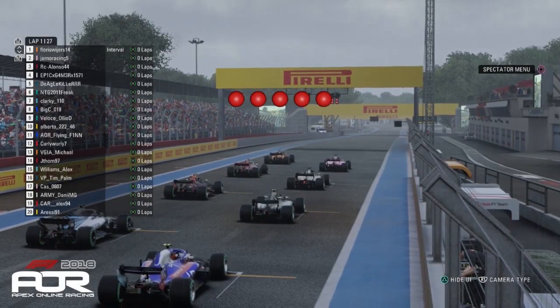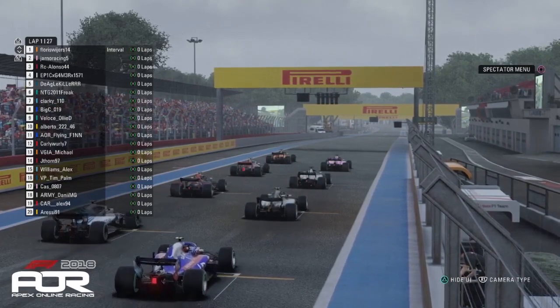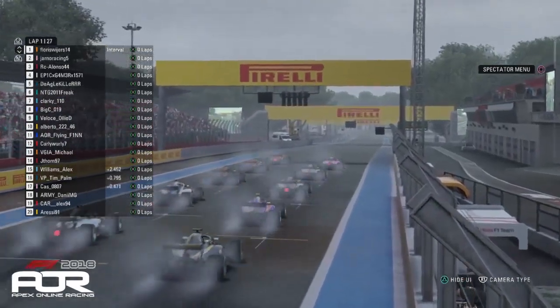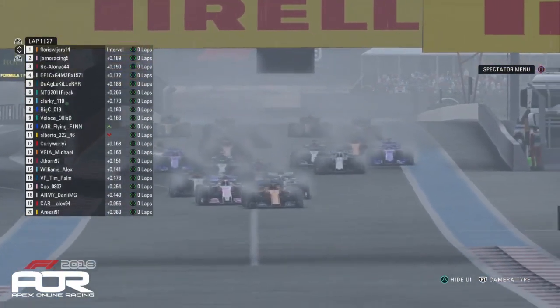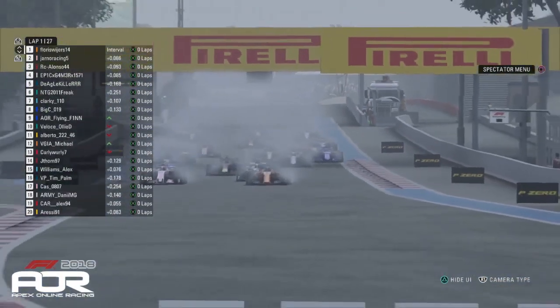We are ready to go racing. We have five red lights. It is lights out and away we go. Let's see how good a start Flores can get off pole position. It looks like he's pretty evenly matched with Jano. As we all go down into turn one, there's a full collision off right at the back and Flores already goes defensive into turn one.